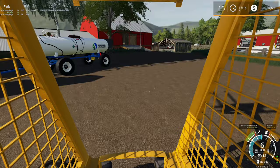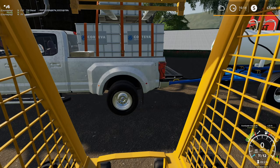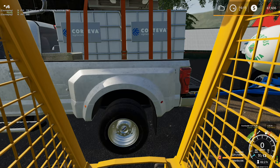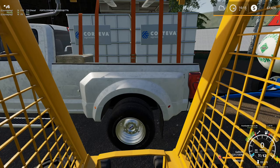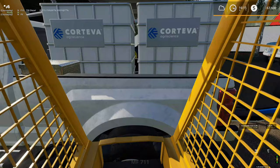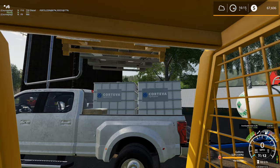Let's see if this telehandler will go high enough to get that top pallet off. The telehandler has no problem getting up there - I think we got this. Getting lined up with it. Gotta love Giants physics, gotta love it. There we go, we got it. Taking the straps off - thought it was going to go springing up but it didn't, guess not.